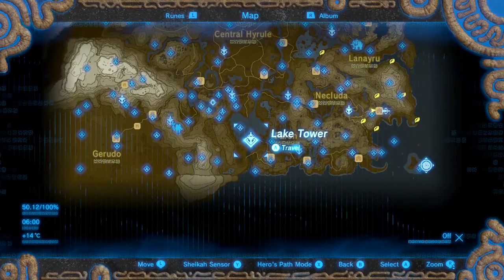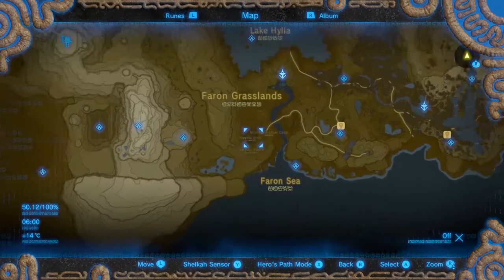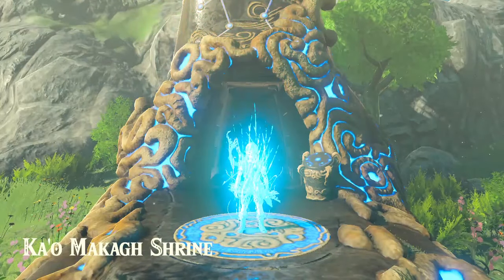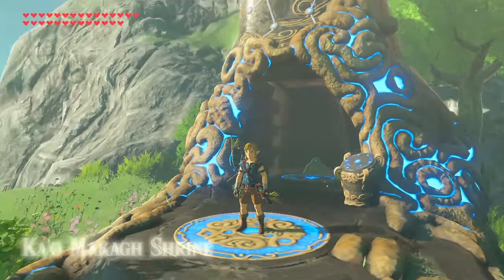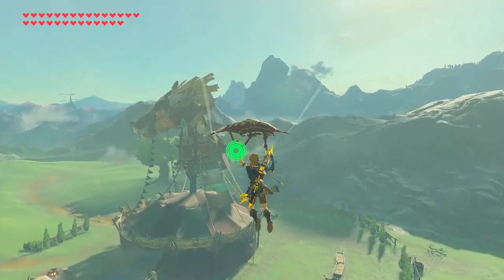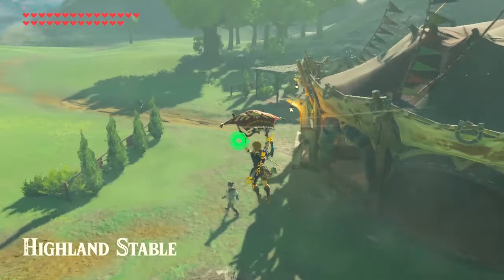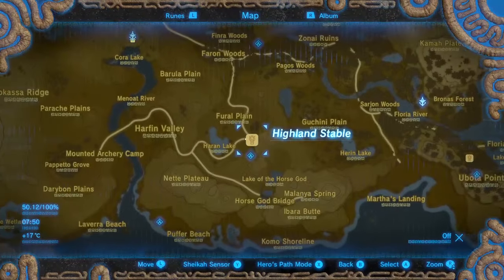You want to head over to the mounted archery camp south of the lake tower in the Farron region. You'll need a horse with you for the needed dialogue options to appear. Luckily there are a few just southwest of the camp if you don't have one already, as well as Highland Stable to your right, just below the Kaumakach shrine.